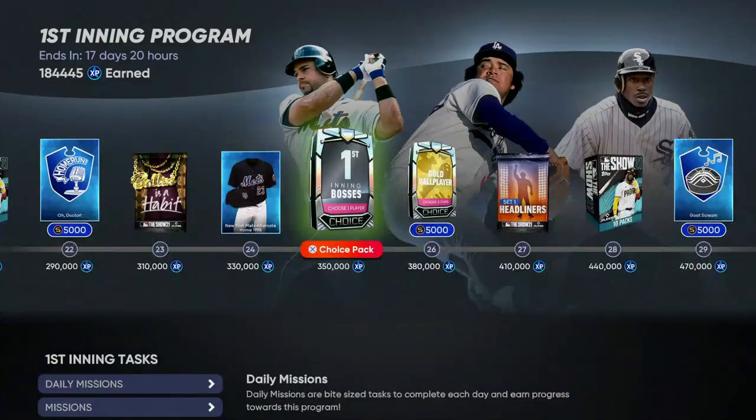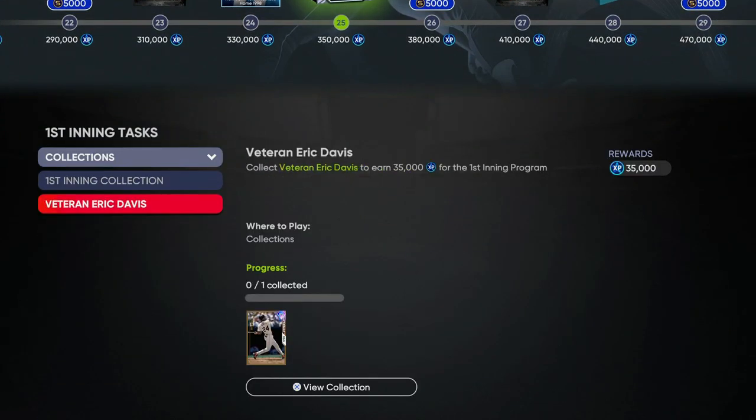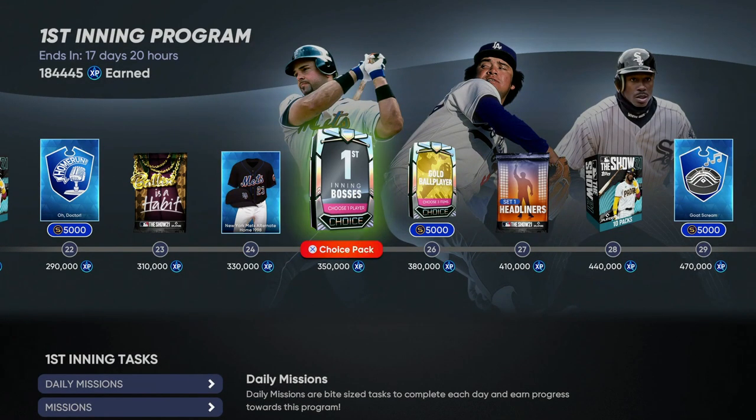One more thing worth mentioning: if you go down to Collections and look at Veteran Eric Davis, when you collect and turn in the Eric Davis card, you'll earn 35,000 XP just for completing the collection. I think that's an absolute huge boost on top of everything else - especially if you're just starting the game.